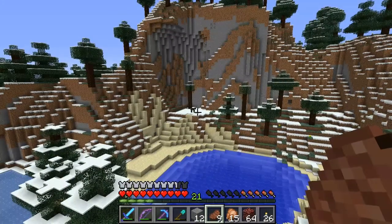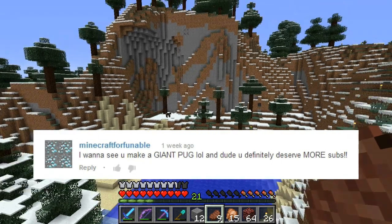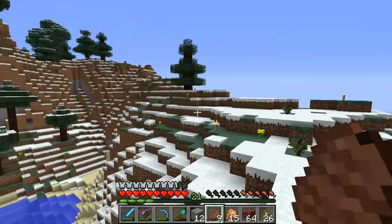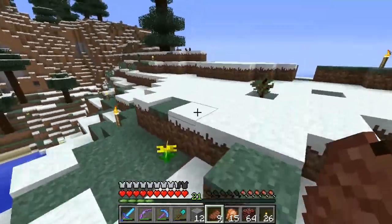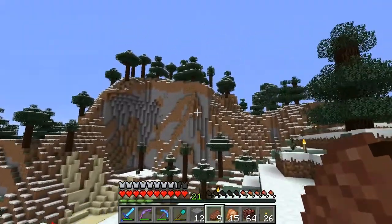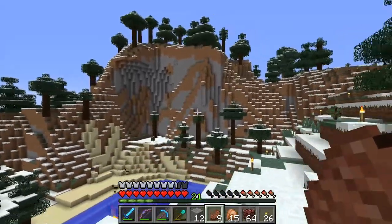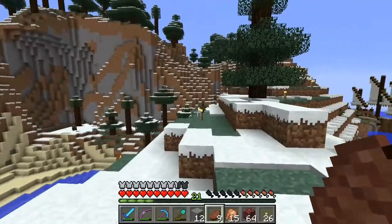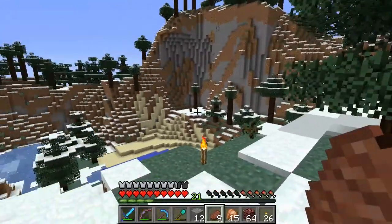So without further ado, our very first ever Puglet of the week is Minecraft for Funnable, who suggested that we build a giant pug! I love it! We're going to build a giant pug coming out of this mountain — a giant pug head! Why? Because it's awesome!